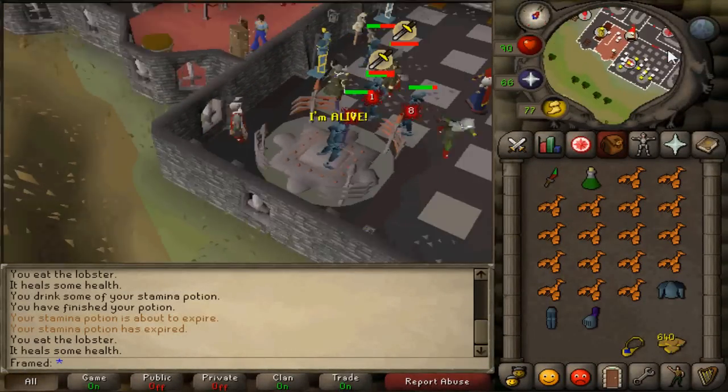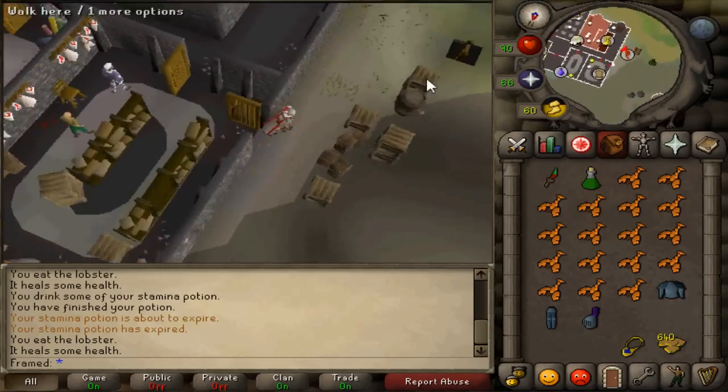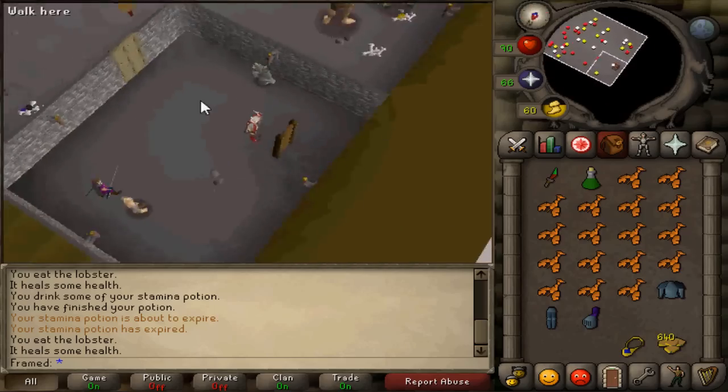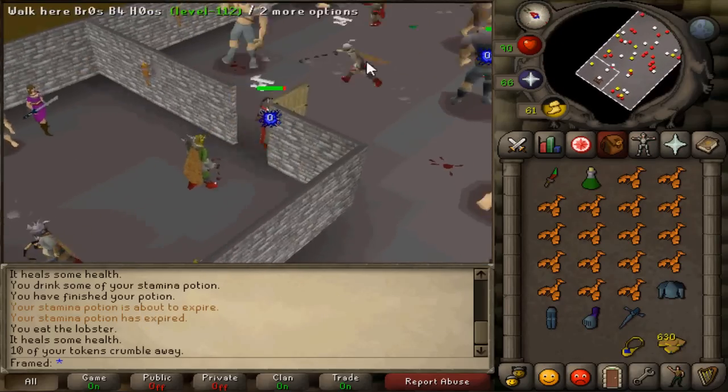Now that you have enough tokens, exit the room and run west. Go through the Baker's room, then head west and go down the trapdoor. Show Lorelei that you have a rune defender and you'll be let into the room.